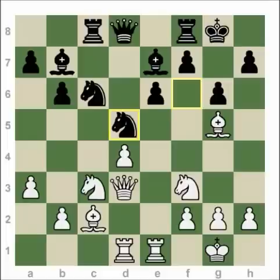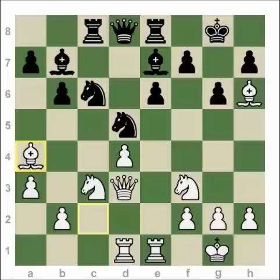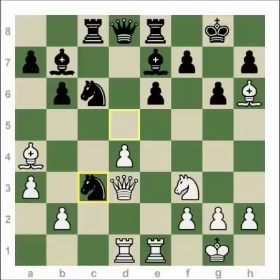Bishop h6, Rook e8, Bishop a4. Now the pin comes from the other side of the board, and a6 was played. Probably the best try would have been Knight takes c3, and if Bishop takes c, Bishop takes a3 — although I think that after c4, with the potential of d5, White has great compensation. If I was Black, I would have been scared taking the pawn like this. But Karpov played a6.